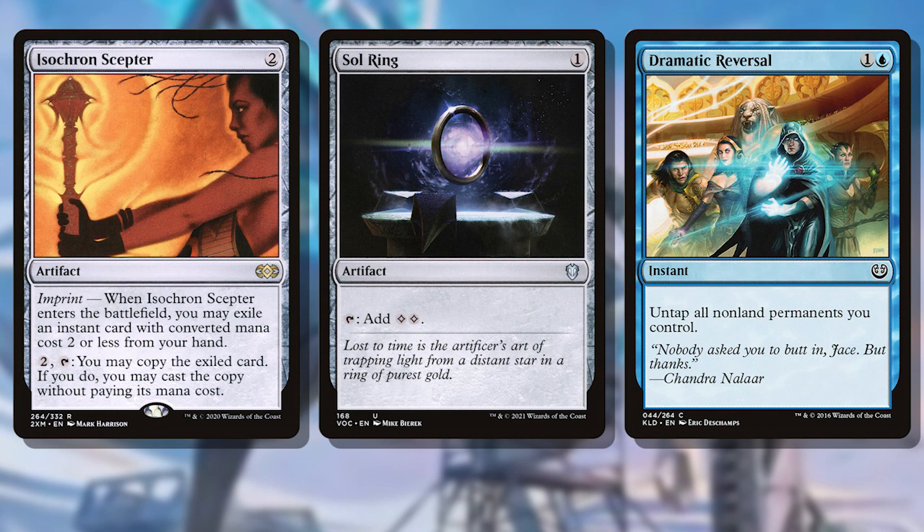We activate Shorakai, draw 2 cards and make a pilot, then activate the Scepter and untap it all, allowing us to loop until we have exactly the cards we want and potentially all of the mana we want too.